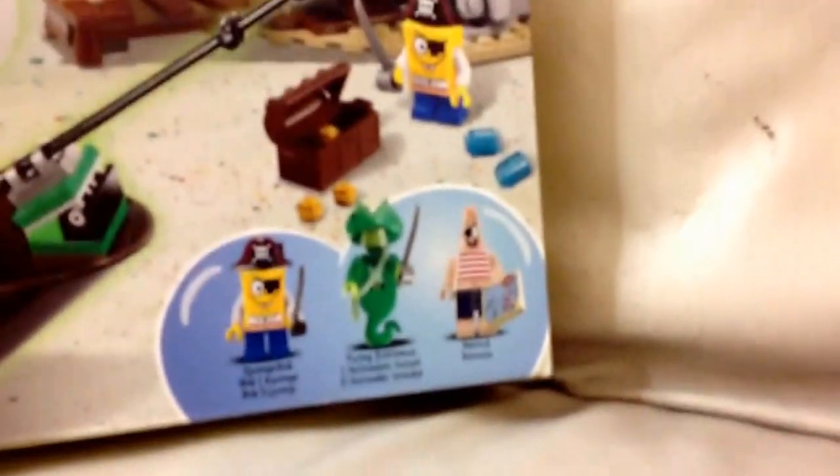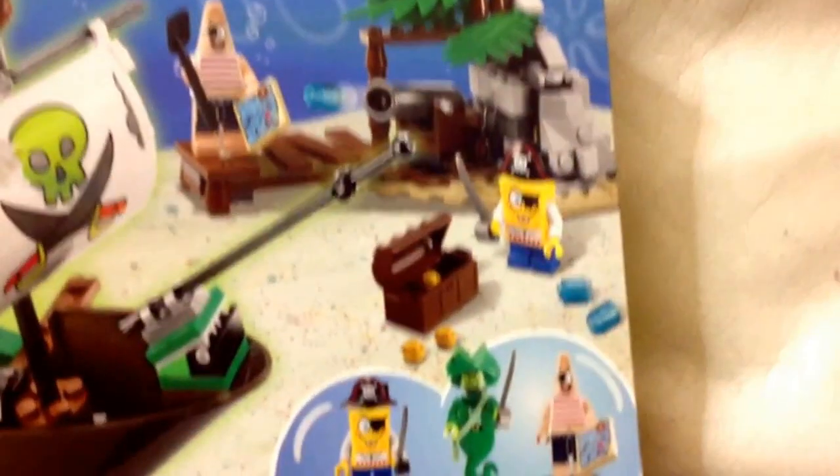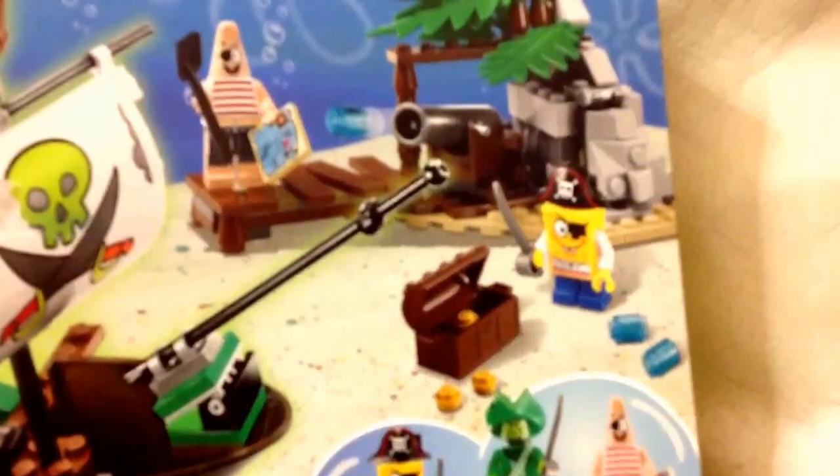Next we have the Lego SpongeBob set. It comes with a Flying Dutchman's ship. You get SpongeBob, a Flying Dutchman, and Patrick. There's a treasure chest, and Patrick holding a map. There's a Flying Dutchman ship - it's pretty cool. And there's a deck that's broken.